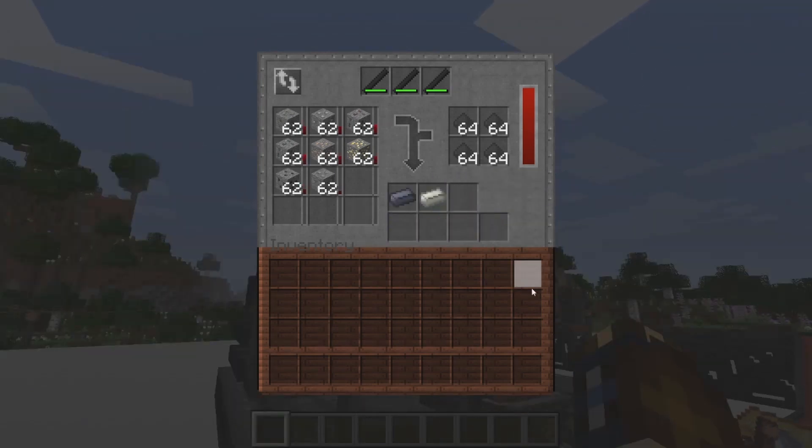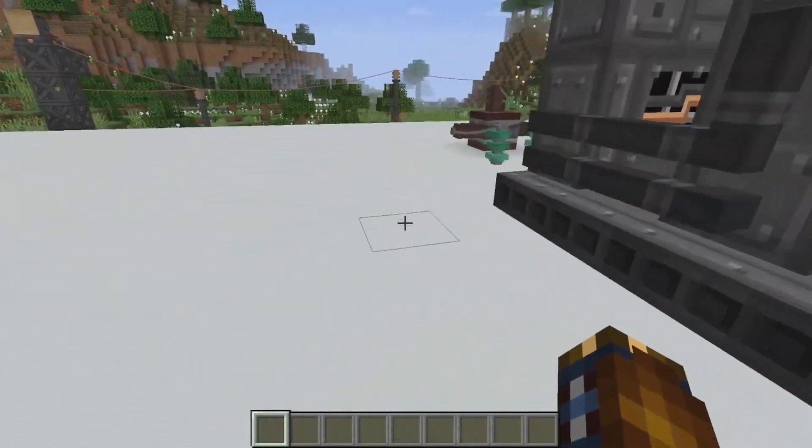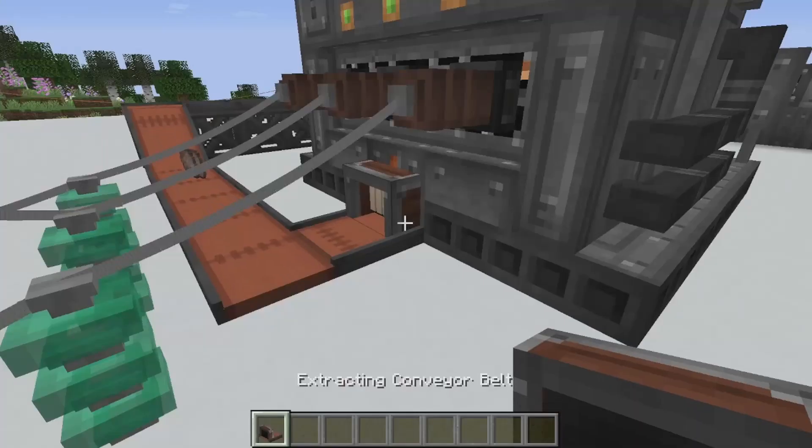Another thing to make note of is this little square right here — that is slag. If you have a build-up of slag, a full stack of 64, the arc furnace itself will stop working. Slag comes out from the back end.